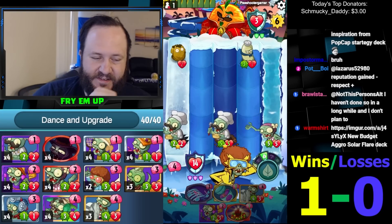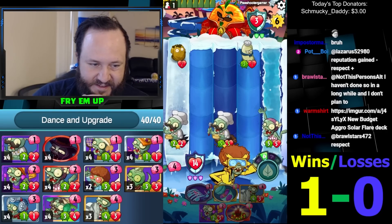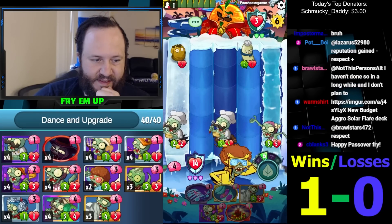Maybe this deck is secretly OP and we'll just go ten and oh. But he started with secret swimmer and they didn't — I mean he had spring bean. I don't really know what navy bean was supposed to do in this deck. Maybe it's just a pile.